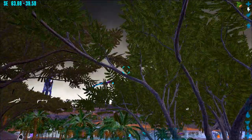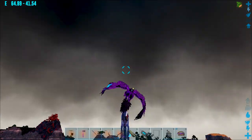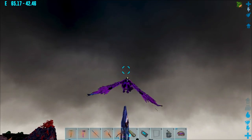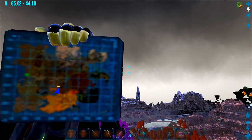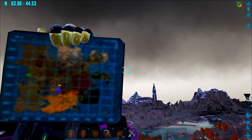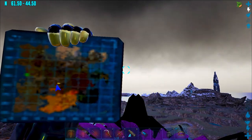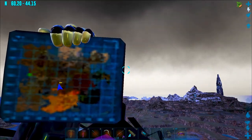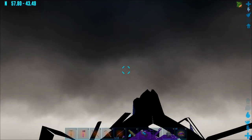I want to go check out the wild bionic giga spawns real quick, just to see what we got. I saw a lot of them right up north here, near the cold area, kind of right in that ocean area between it. I know it's a little bit blurry and hard to see because the map takes a while to load.